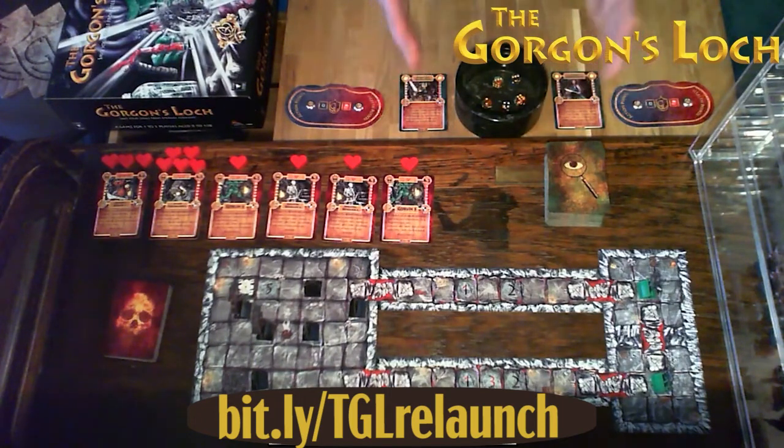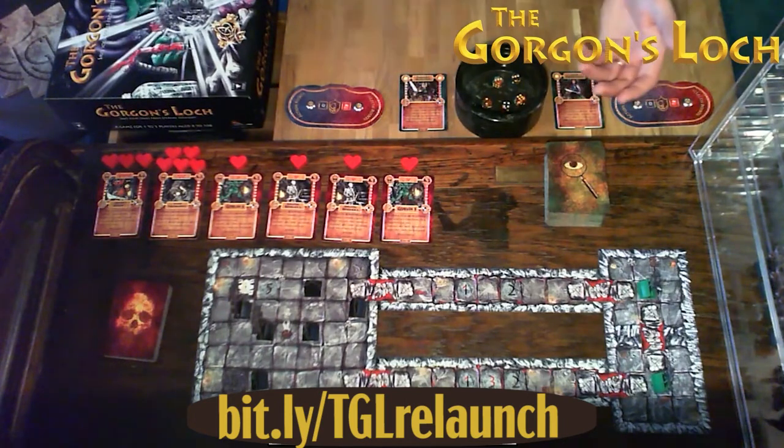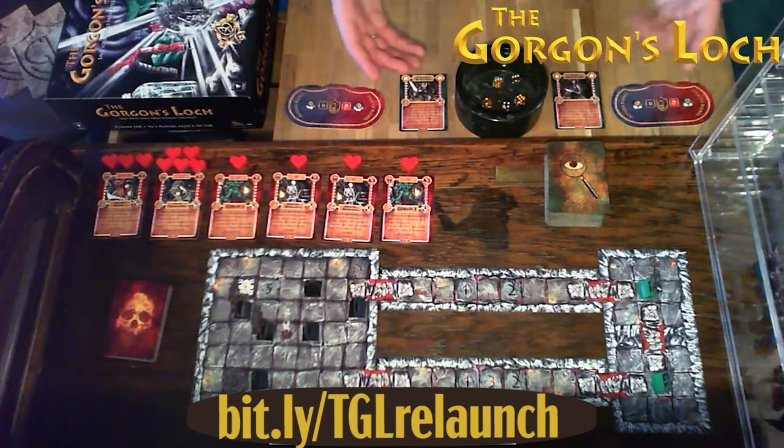This tracker is handy because actions don't happen in blocks. Often you'll search once, search twice and generate a monster that needs killing. You might attack it once, twice, or three times before it's gone, then you're back to your third search if you want to take it. It's a great way of keeping an eye on where your action points are going.